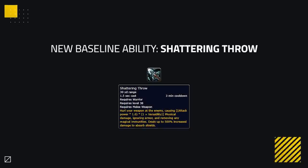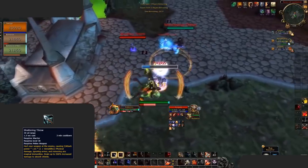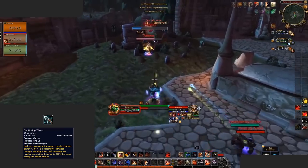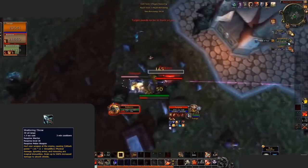Warriors are getting quite a lot back. All specs are now getting Shattering Throw, which was removed when we lost the glyph system with the release of Legion. Once a staple of Warriors' kit, Shattering Throw acted similar to a Priest's Mass Dispel, giving Warriors the ability to remove Ice Block from Mages and Blessing of Protection or Divine Shield from Paladins. It's not only back but back with a vengeance, as now Shattering Throw can even remove shields as it does an extra 500% damage.